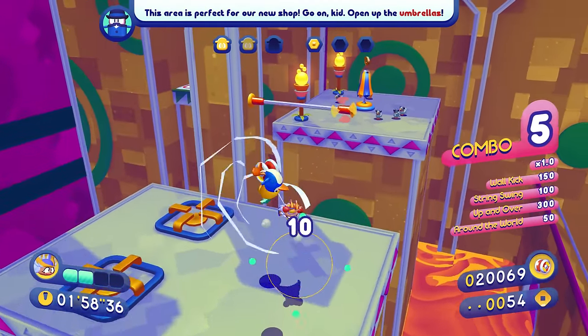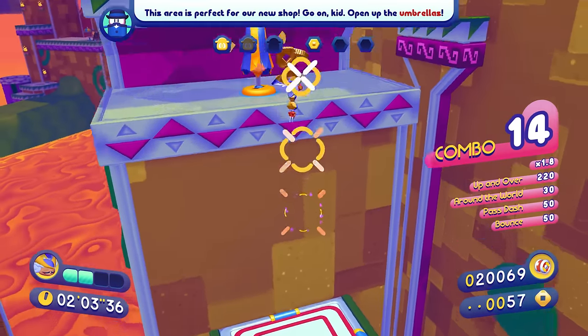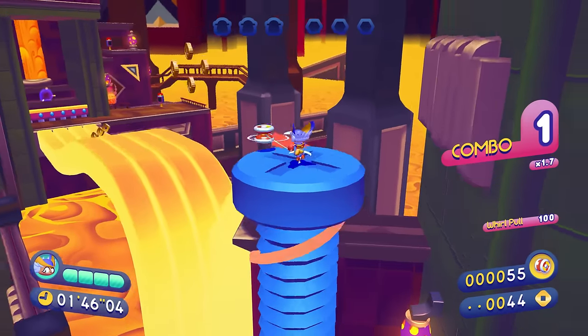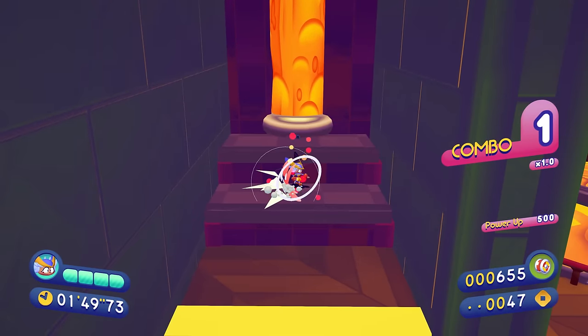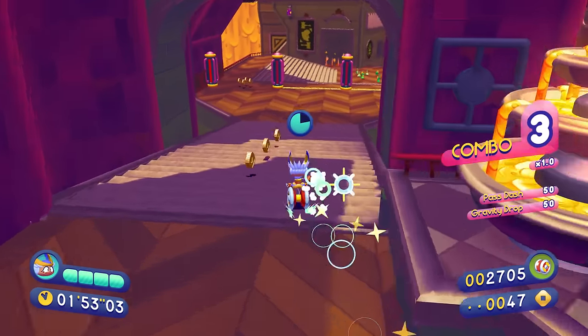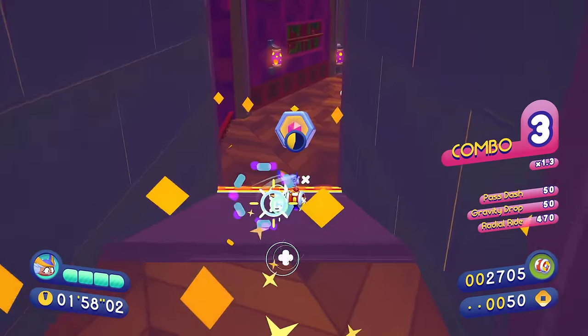You also have collectibles throughout the levels, which feel very similar to the coins in New Super Mario Bros or Mario Galaxy. There are also side quests where NPCs ask you to do specific things, and sometimes these have little micro areas specifically designed for one challenge — very similar to the sections in Mario Odyssey where you go through a door and they say 'do this thing!' These collectibles and side objectives are pretty fun to go for, but they mostly boil down to more excuses to do platforming, which I'm happy to do because this game is so much fun.